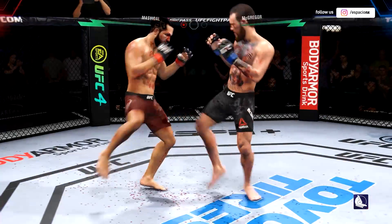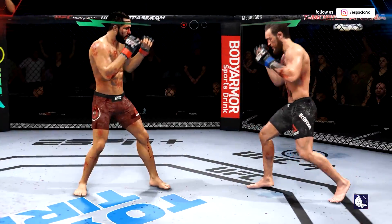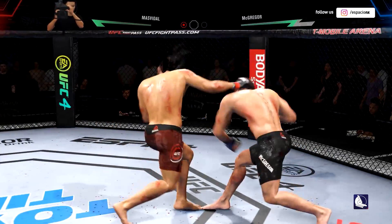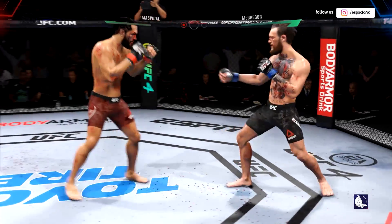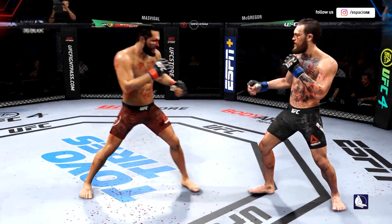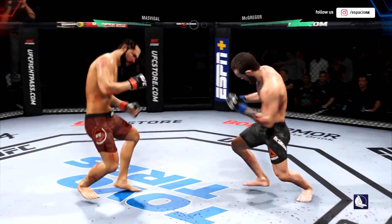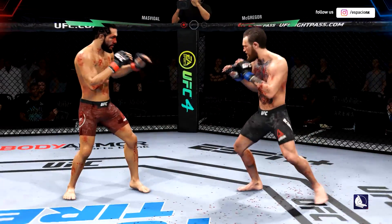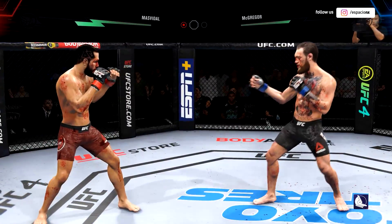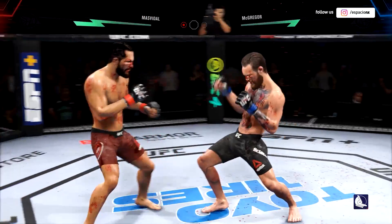Gamebred gets stunned there by that stiff jab. Big leg kick lands — another one, and the left hand. Another big leg kick lands. Tried to set up the straight left but missed. McGregor gets hit with a kick — let's see how he responds. Nice overhand left — there's another one. Just misses with the left hook. Nice punch lands over the top — back and forth we go. Nice head kick, big power shot there. Big kick lands. Another shot lands upstairs. Not much setup behind it — the right hook misses. Masvidal's hook shot gets blocked — the defense saw that one coming. What a punch. Just misses with the straight right.